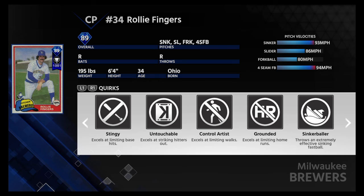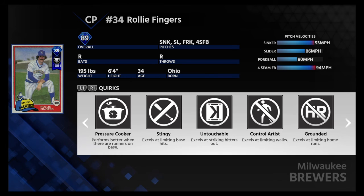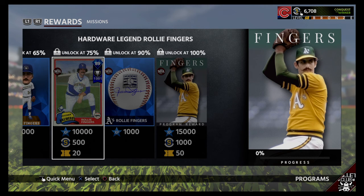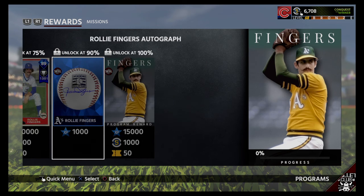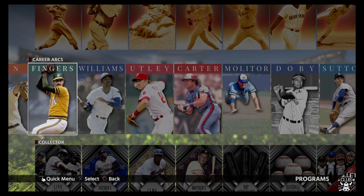Look at that — wow, this is a great card. That's actually his career arc card right there. What a great card. I'm going to try and get him. He's definitely going to be my closer.